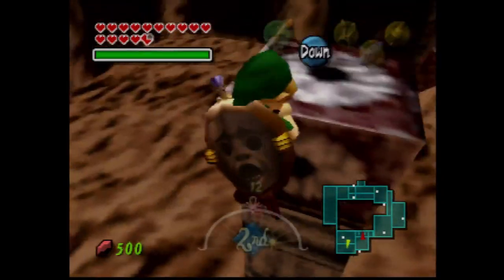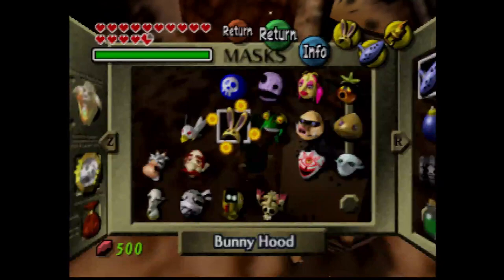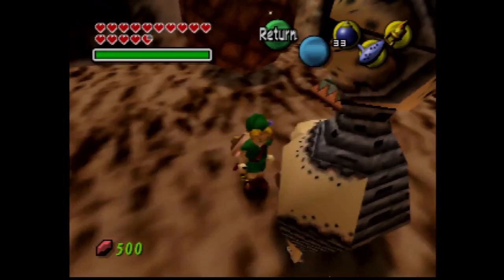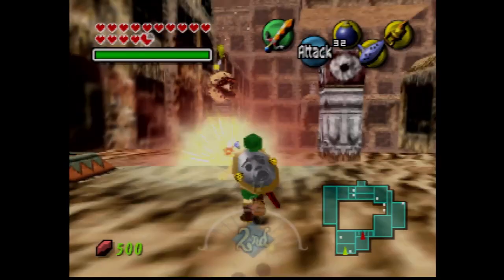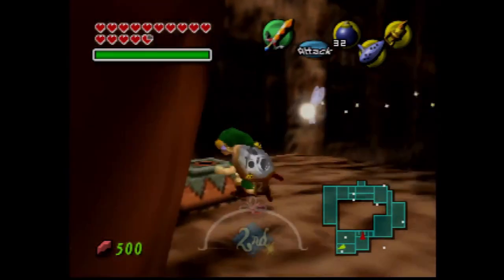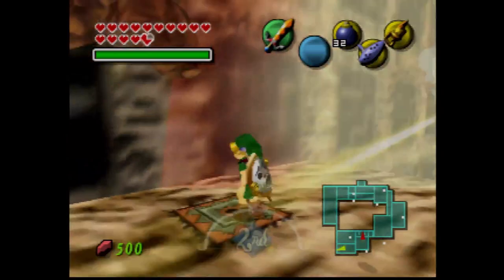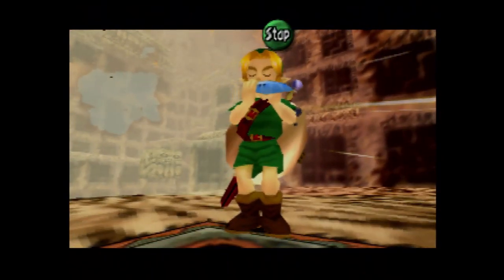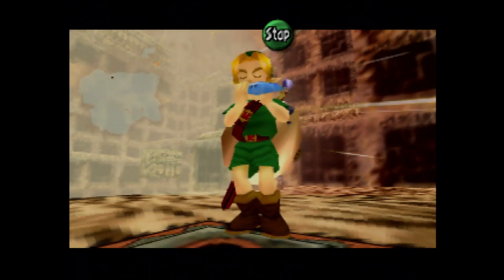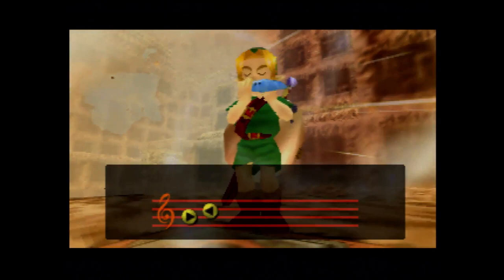There's also a bombable wall — I already used the blast mask, so we have to do this the old-fashioned way with bombs. Let's use our human form. Wait, that didn't work. I think it's because I played it too fast — sometimes that happens with this game.